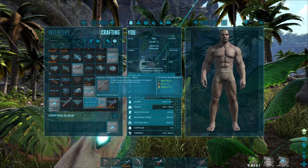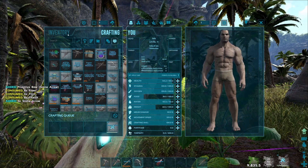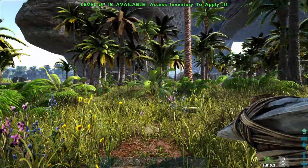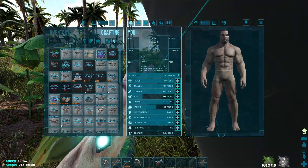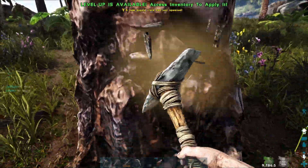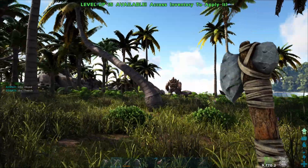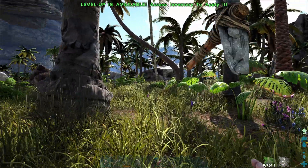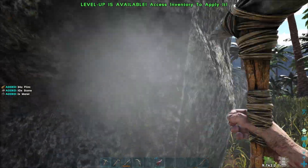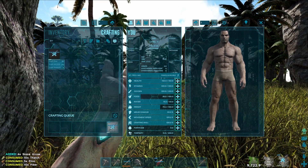I'm gonna make a bow and as many arrows as I can because those are gonna be handy. I was also thinking bola - can I make a reusable bola? Yes! I'm gonna make some more arrows because that'll be handy later when trying to get away from stuff or killing stuff. I'll go get some flint. That should be about 40 arrows - actually it's 50, nice, kind of satisfying.